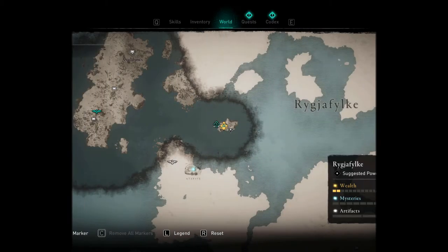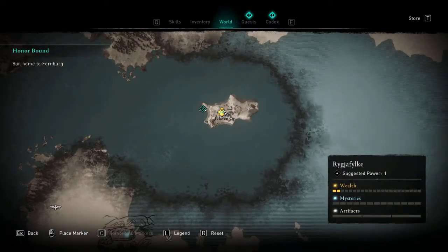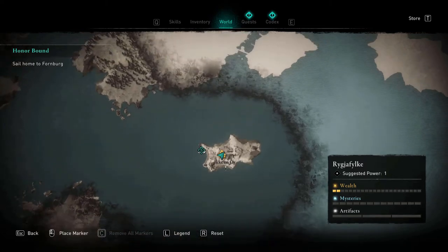Welcome back. Today we're covering the locations for unique gear we can find in Regional Flake. We'll come across our first item early — it will be on the first island you raid, part of the tutorial.